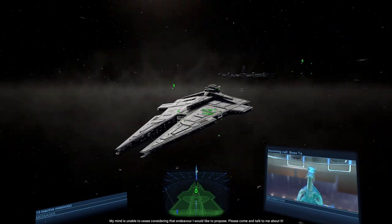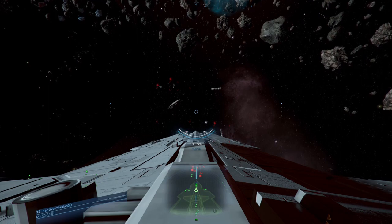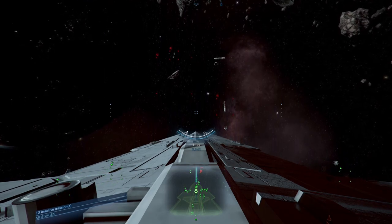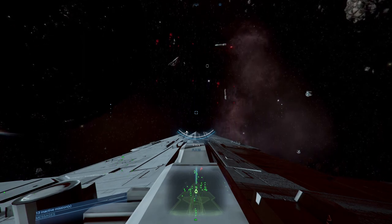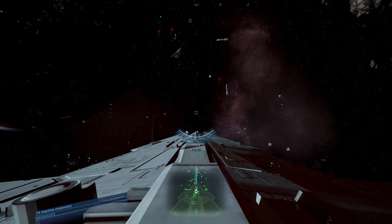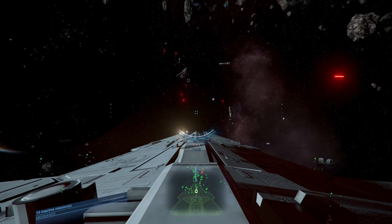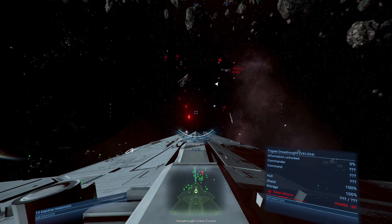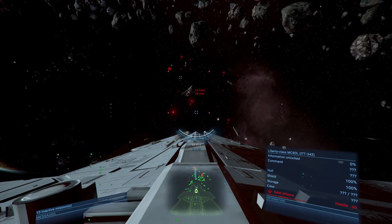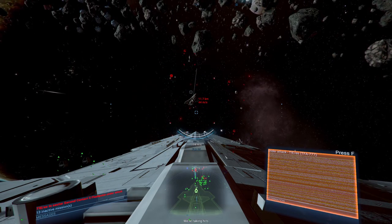Here we are with a rebel fleet ahead — a standard rebel fleet: two dreadnoughts, an MC80, and a Nebulon-B with three CR90s as well. We're already taking fire from the MC80, which is going to make it hard to close in. All our TIEs are launching. We need to hit the dreadnoughts first but the MC80 is going to be priority number one. TIE fighters are still trying to launch but we've got shuttles having problems on the port side while we're taking a shelling.